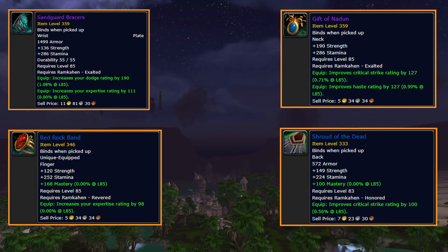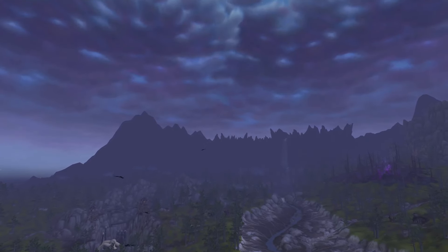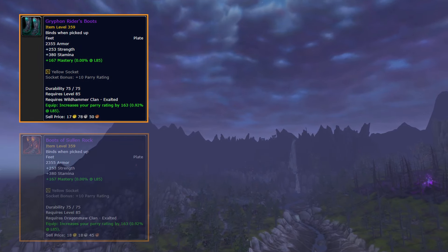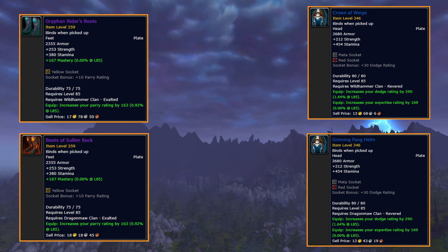Dragonmaw Clan for Horde and Wildhammer Clan for Alliance rep can be obtained from questing in Twilight Highlands or from a rep tabard, with some dailies available as well. At exalted we get our pre-bis boots — Griffenrider's Boots for Alliance and Boots of Sullen Rock for Horde. At revered we have a pre-bis helm option: Crown of Wings for Alliance and Grinning Face Helm for Horde.